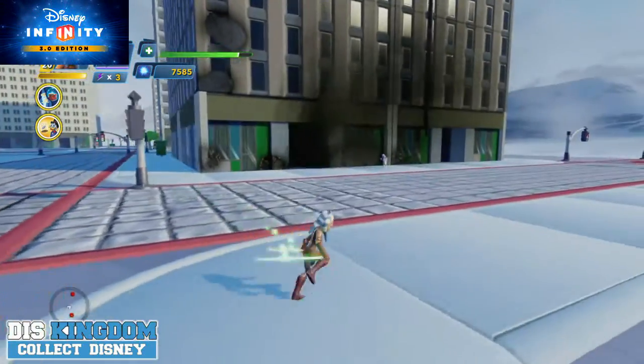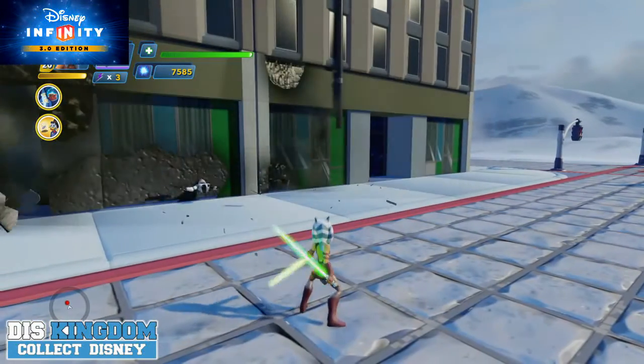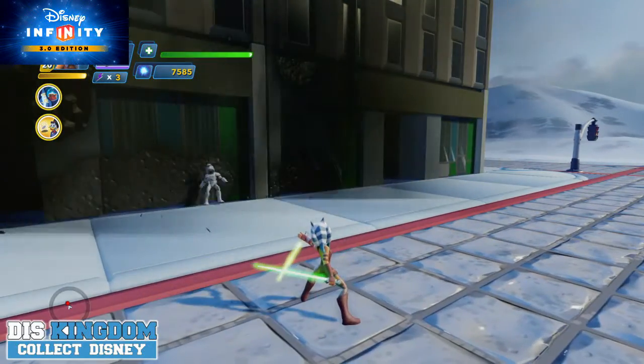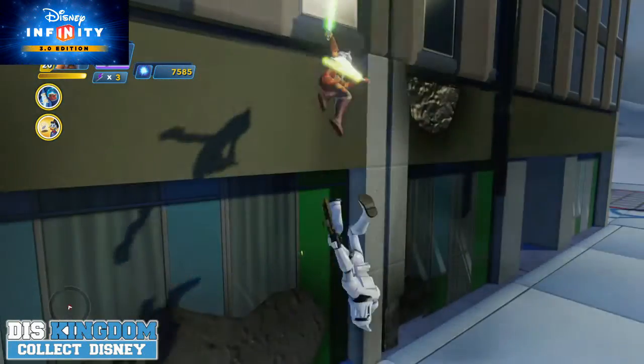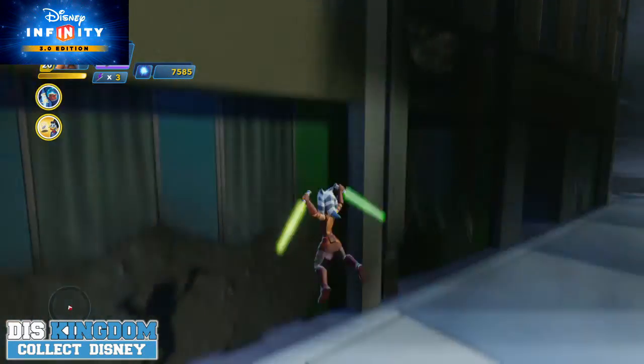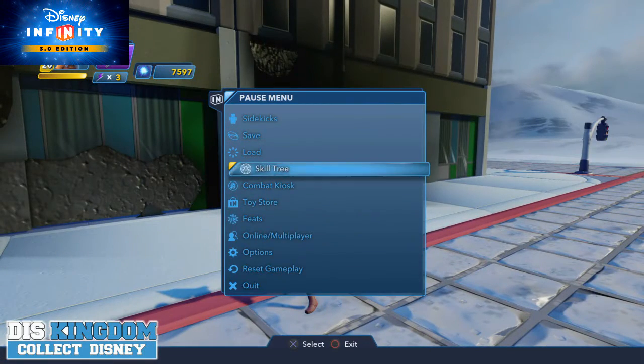She's also got the use of the Force. She can push this guy into the wall, jump in the air and use it as well. So that's all her attacks — let's now have a look at her skills and see what she can do.